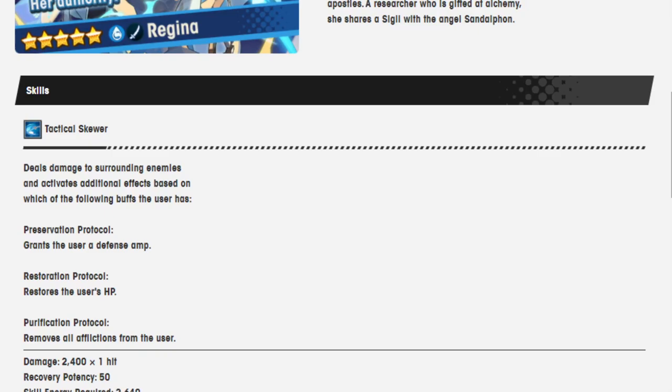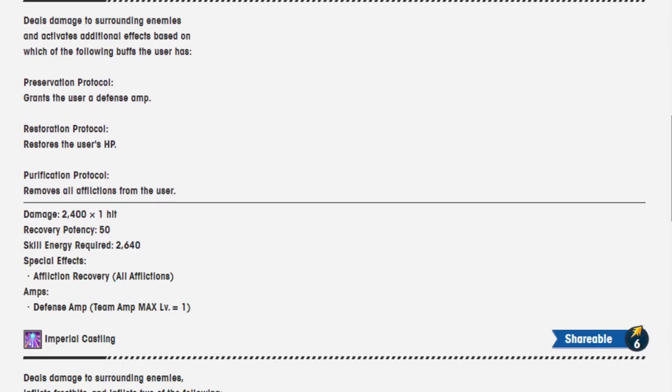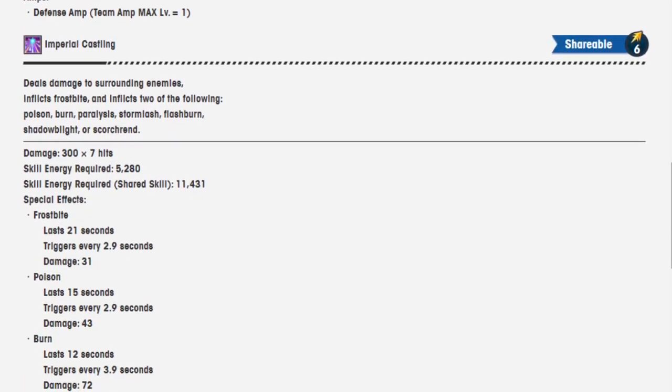Anyway, Tactical Skewer is her skill. It deals damage to surrounding enemies and activates additional effects based on which of the following buffs the user has: Preservation Protocol grants the user a defense amp, Restoration Protocol restores the user's HP, and Purification Protocol removes all affliction from the user. Damage is 2,400 over one hit; recovered potency is 50; skill energy requires 2,640. What is the... I guess it is just a defense amp, because the amp and that small cooldown is kind of crazy.